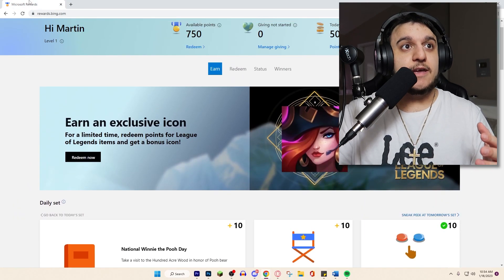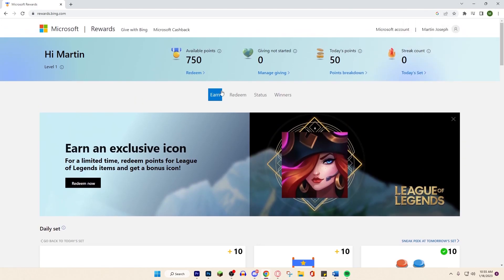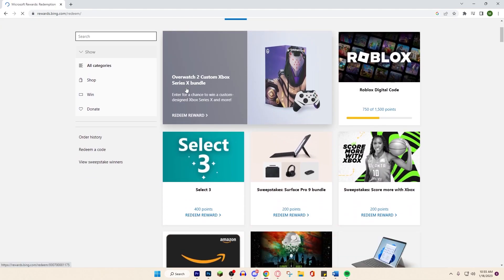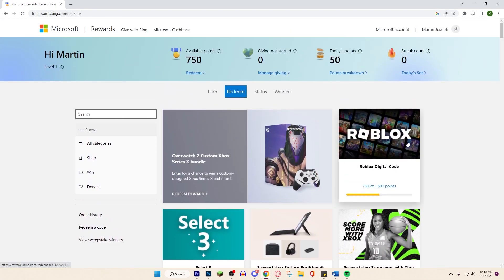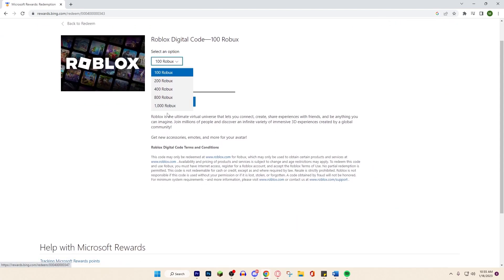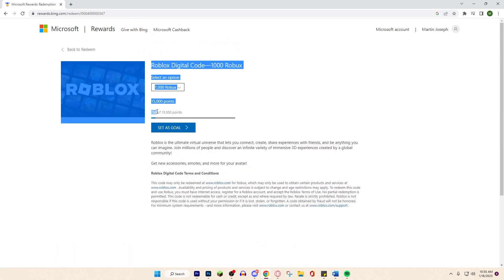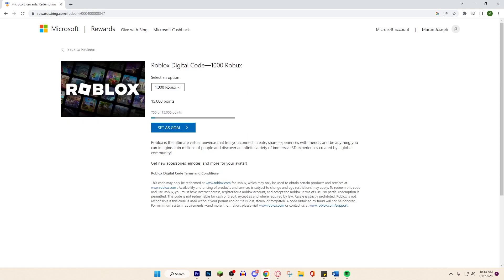So I got 30 out of 50 points. Now when we go back and refresh we'll have more points. Right now I have 750 points. If we click Redeem, we can choose from so many different things. Roblox is one of the most popular options — you can get 100, 200, 400, 800, or 1,000 Robux. A thousand Robux costs 15,000 points, but as you can see I just gained 750 points really fast. This is what I currently use to get my free Robux.